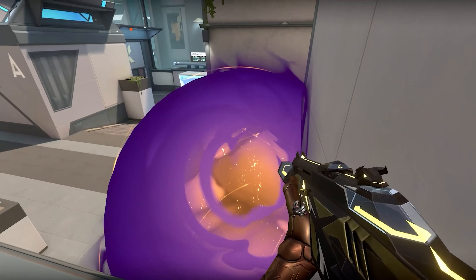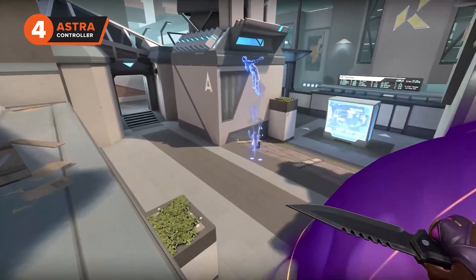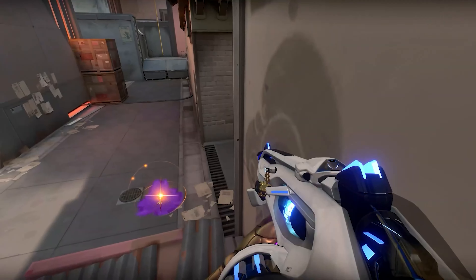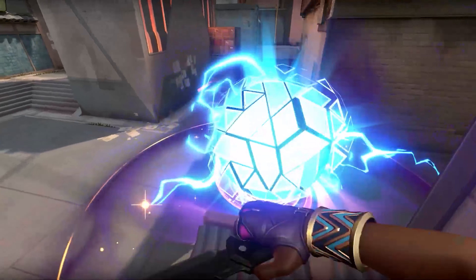Our fourth best agent to play on Split is our first controller, Astra. Similar to Skye, Astra can control mid exceptionally well, being able to place a star or two around mid, meaning attacking enemies will struggle to push up.